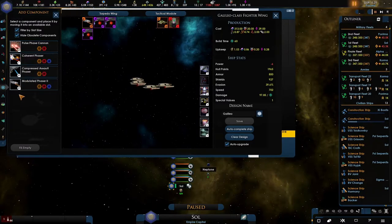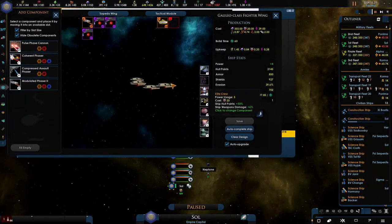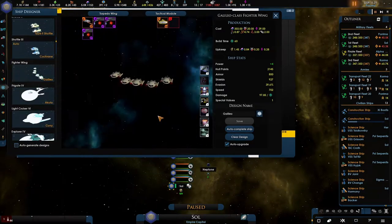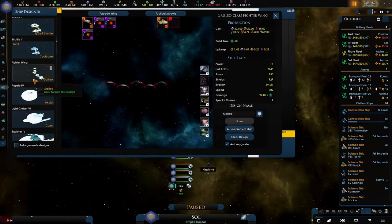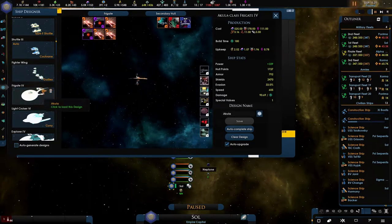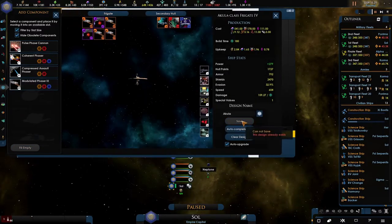Especially once you get the module phases, which are apparently way, way stronger. Unfortunately I don't have the power for it, and the Galileo class fighter wings won't see much action. Let's go over here and remove all of these — there are a bunch of things I need to change.